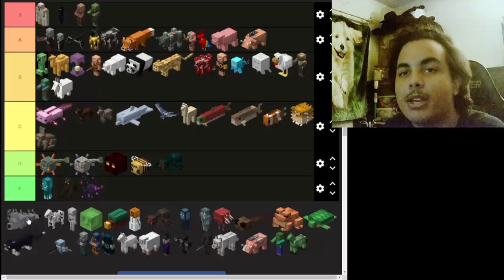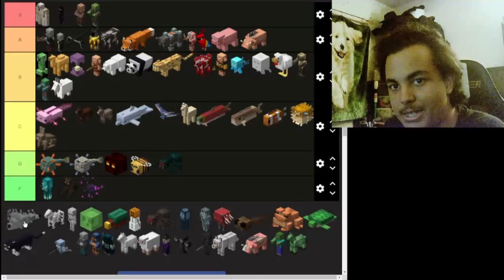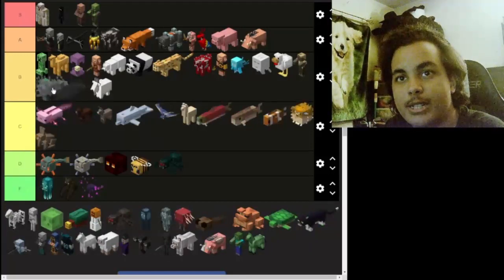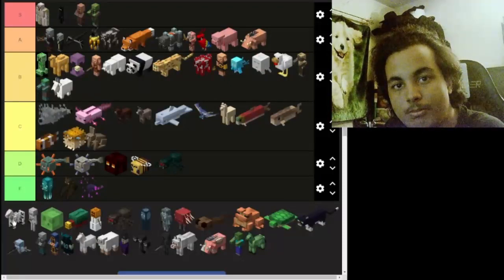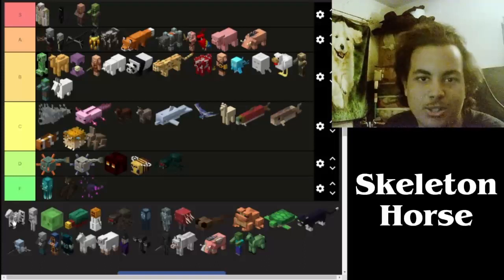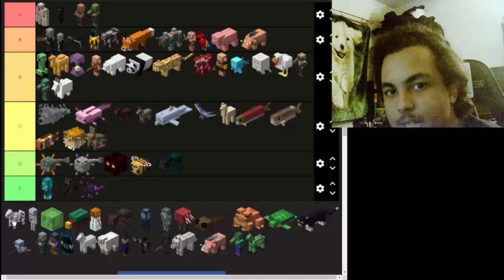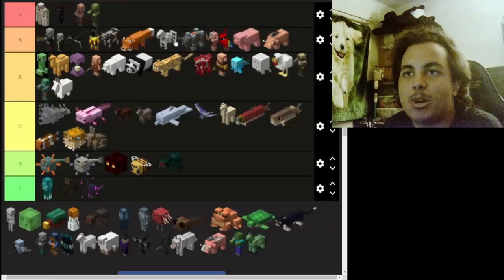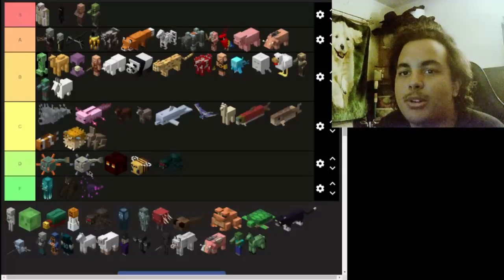Silverfish are very annoying — they're kind of sketchy as mimics of blocks. I'll put it at C. Now we got the skeleton horse. Its premise aligns with the skeleton — they're freaking cool at A, way better than the mule and donkey. Very cool and placed right in the middle.